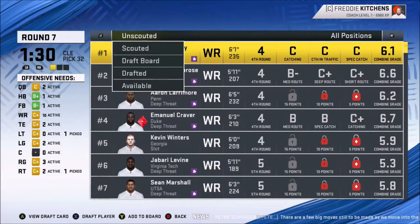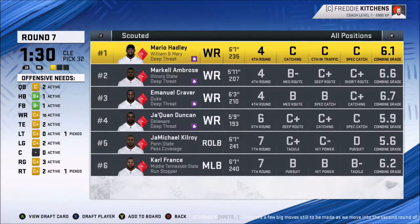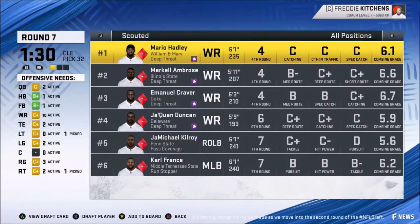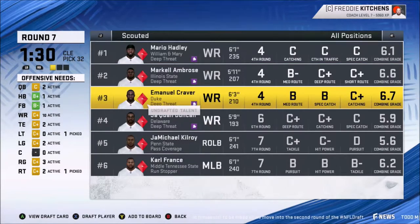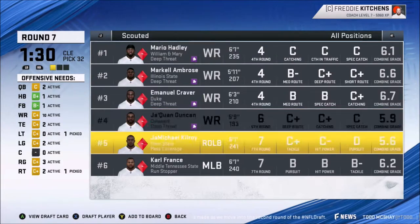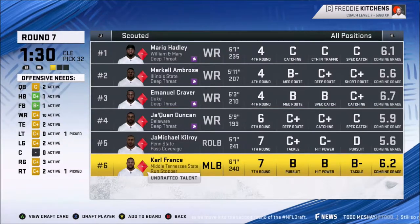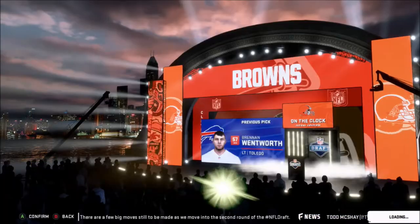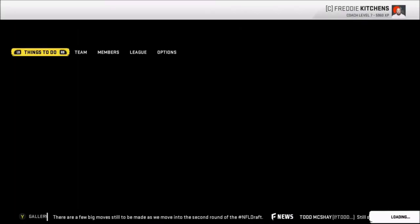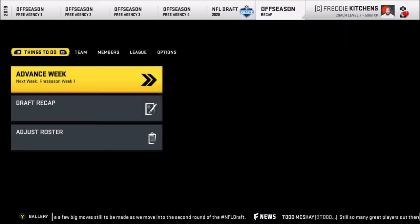Who's left that's scouted? There's a middle linebacker with pursuit, hit power, and tackle — not bad. There's a wide receiver with medium route and spectacular catch — that's not bad either. I'm taking you. Two overall rating. Zinger. That's fine — Mr. Irrelevant, you'll be on the practice squad. Good to go. So I'm going to go ahead and make roster adjustments, get through the preseason with training, fill the roster, and come back right before the season starts to show the final roster.